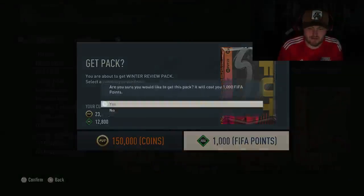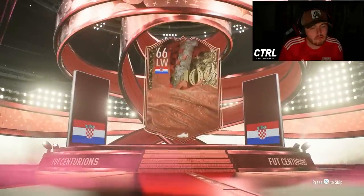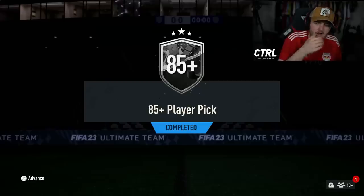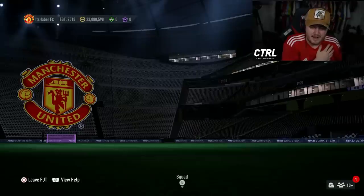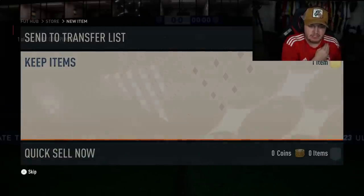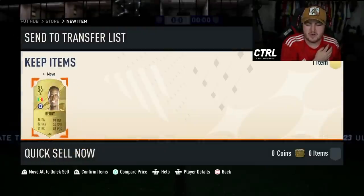Let's quickly crack open this winter review pack and see what we get. Centurion - Rebic. I thought it was Modric for a second but he doesn't have a Centurion. Two dupes as well. Brilliant. We're going to do the 85 plus player pick as well, because why not? One of two 85 plus rare golds. Eduard Mendy. At least we get the fodder.